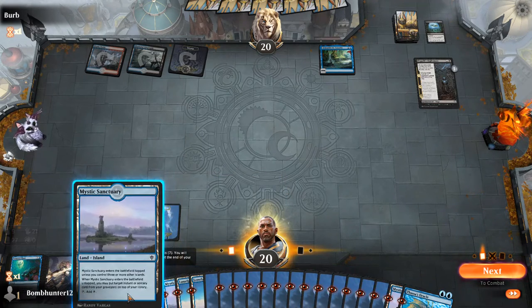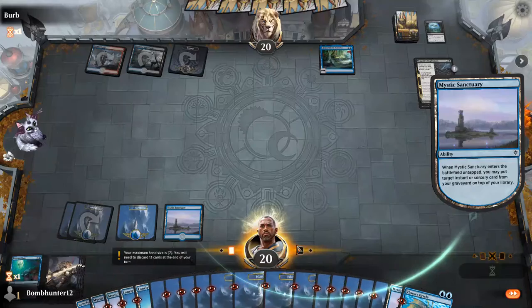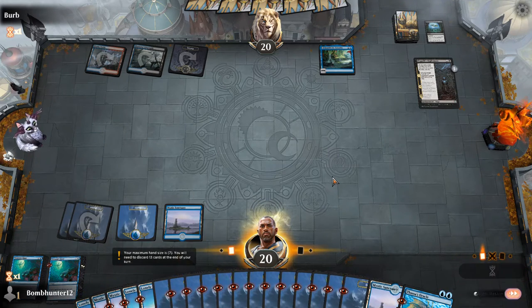Nine cards left. Play Sanctuary, put Treasure Hunt on top, and pass the turn.